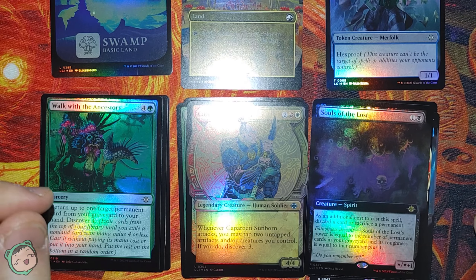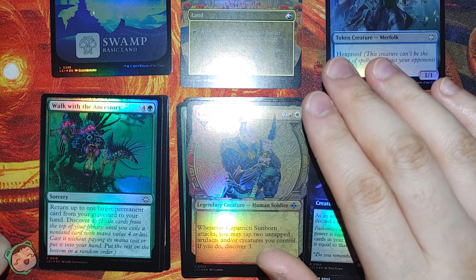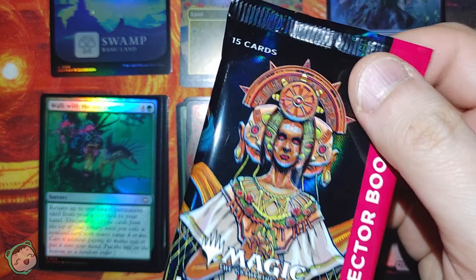Pretty cool stuff. We got a Jurassic Park land - I don't think we got too many creatures or other things besides lands from that crossover, but my memory could be wrong. On to the second pack.